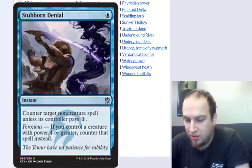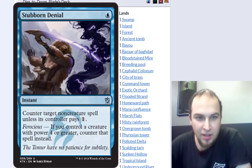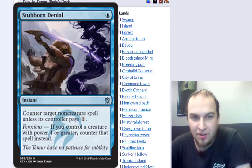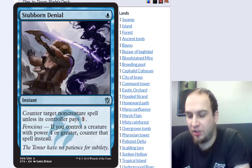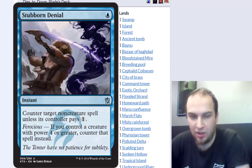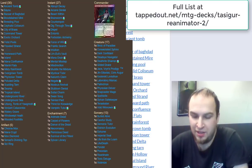Anything else to add before we close? I think it's important that a lot of reanimation decks focus on quantity rather than quality — stuff like Sheoldred or Horniclex — when in reality you really just want to pitch things like Griselbrand or Consecrated Sphinx or Void Winnower and get them out as early as possible. There's really no reason to reanimate a Sheoldred when you have a Griselbrand or Consecrated Sphinx in the yard.